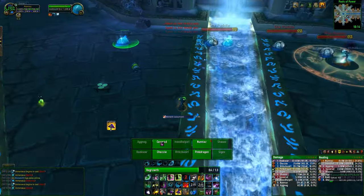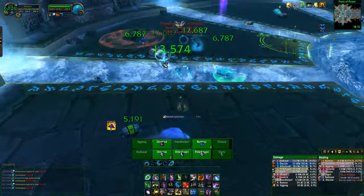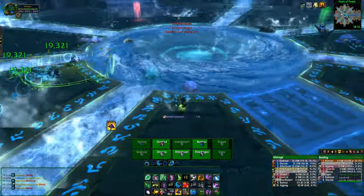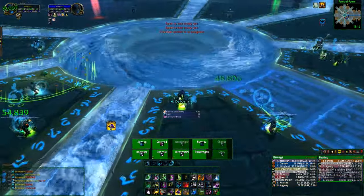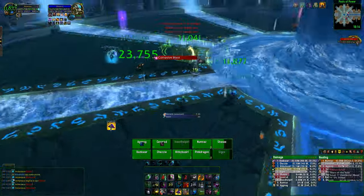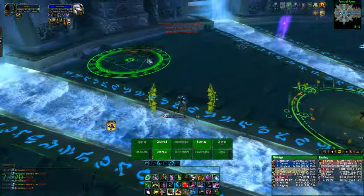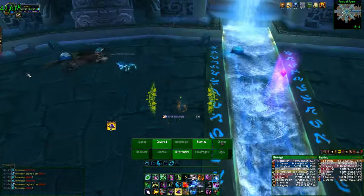The blue blob will then move to the middle of the room and despawn. If it is at full health and you've done your job properly, this will remove one corruption from the boss's corruption bar when he comes back. Each time an add reaches the boss — either a blue or black blob — unless the blue blob is completely healed to full, it will do about 75k damage to the raid and also damage any blue blobs that haven't yet reached the boss.